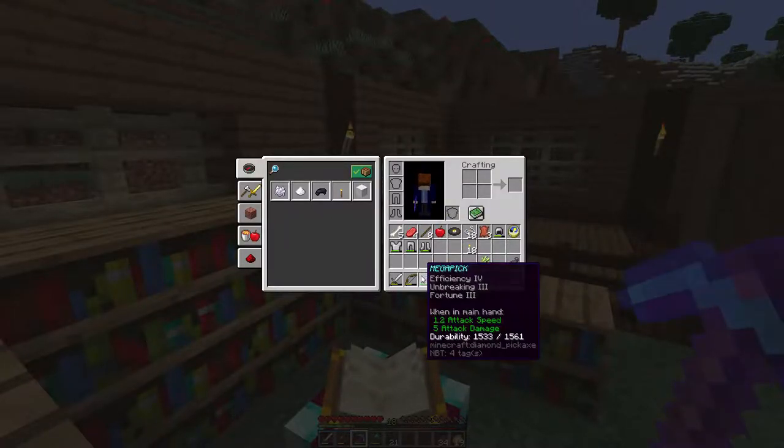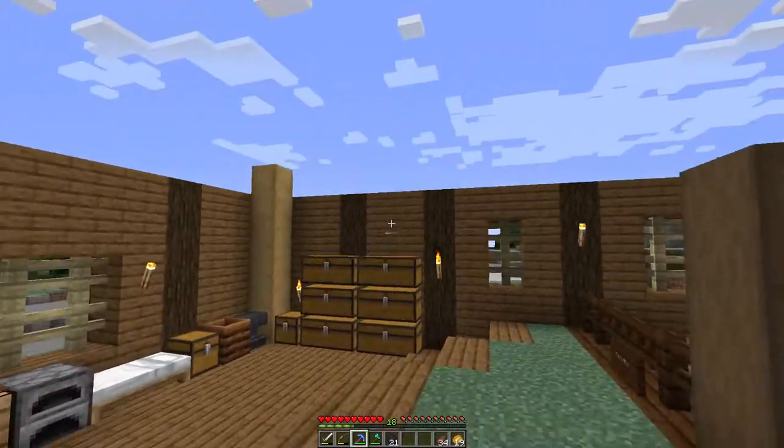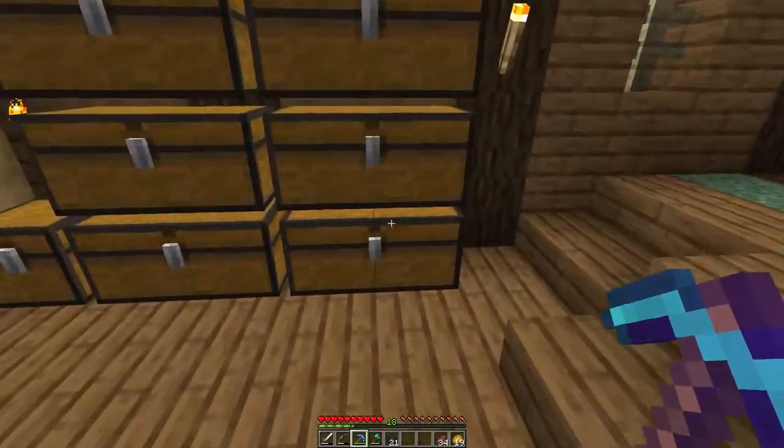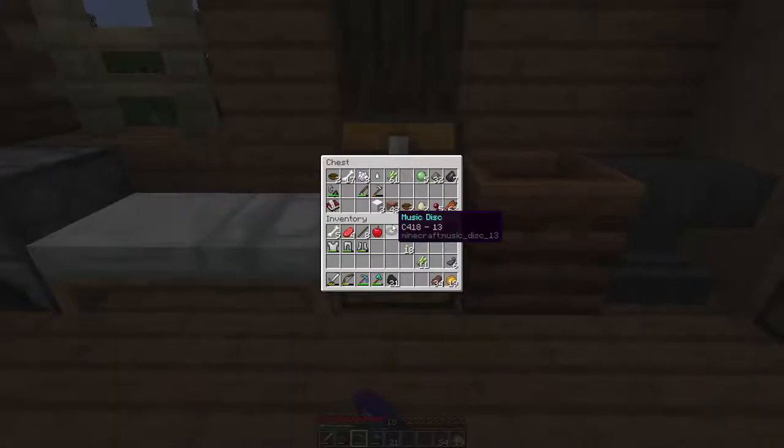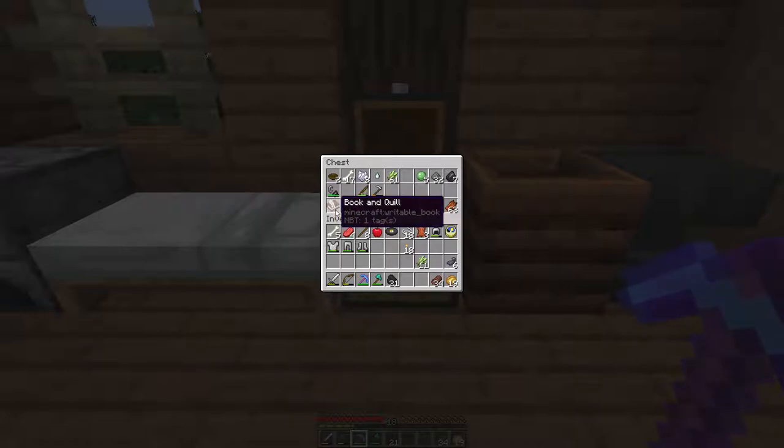It's got Fortune 3 on it and I got so many diamonds, though they're all back at the other place. I also collected a lot of wood, which is going to come in handy later when we start working on what's in this book — I'll show that at the end of the episode because I don't want to keep it a secret anymore.